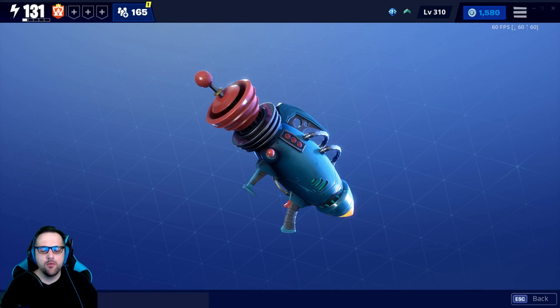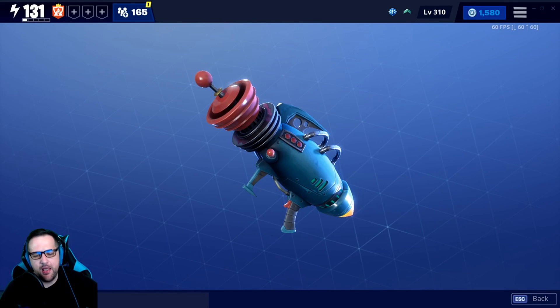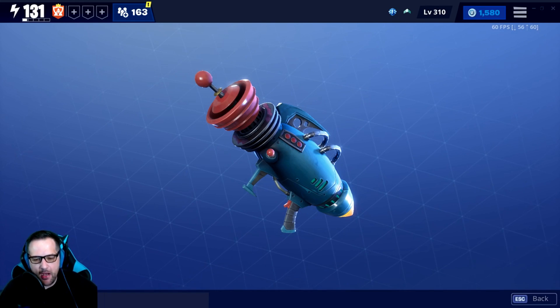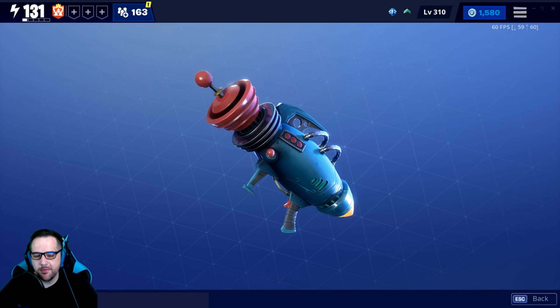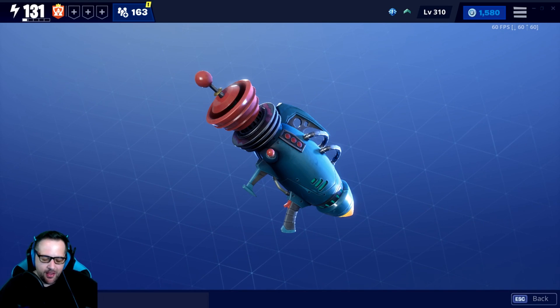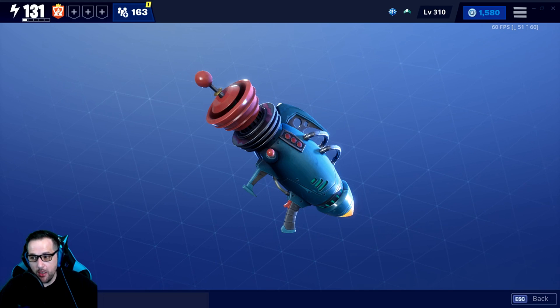Yo guys, what's going on? Rounded Tic-Tac back at it again, and today we're covering the De-atomizer 9000 — in my opinion the absolute best rocket launcher in the entire game. It does some wonky things that no other rocket launcher does.